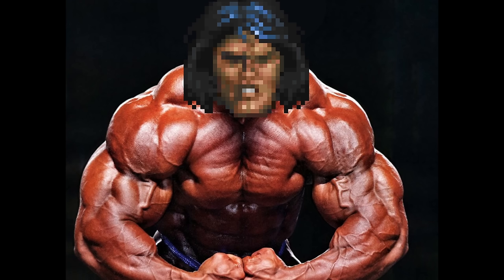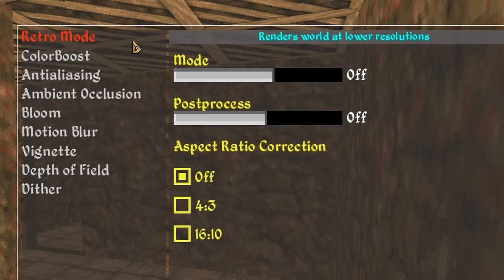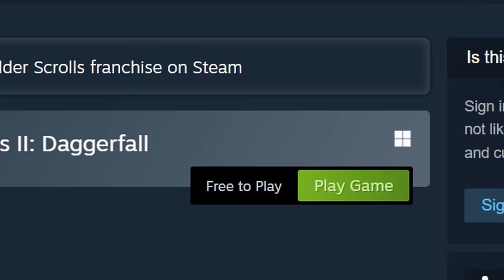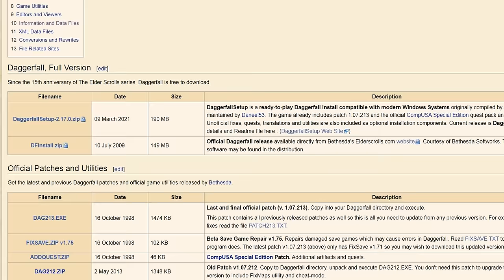It's like pumping Daggerfall full of steroids, but you don't necessarily have to. If you want, you can still use settings and mods that give you an experience very similar to the original DOS version of the game, just without all the bugs. Daggerfall costs a whopping $0, and you can download it for free from a few different places, like Steam or the unofficial Elder Scrolls pages.